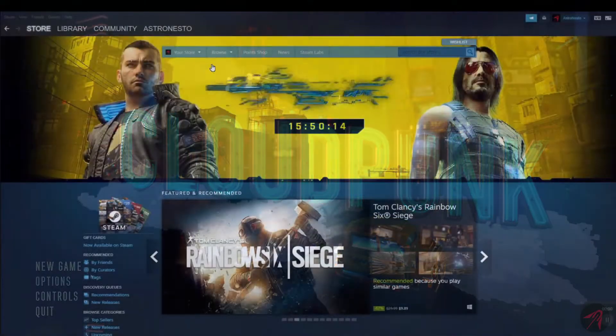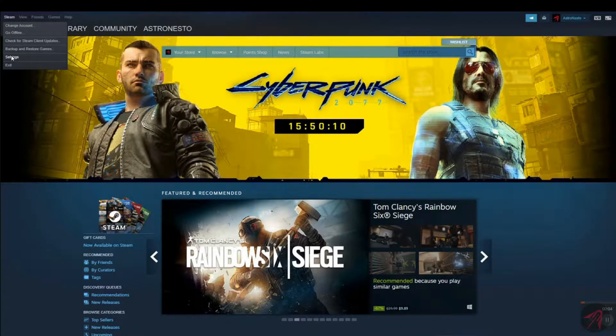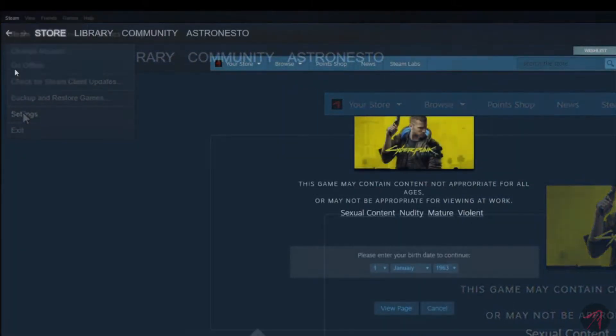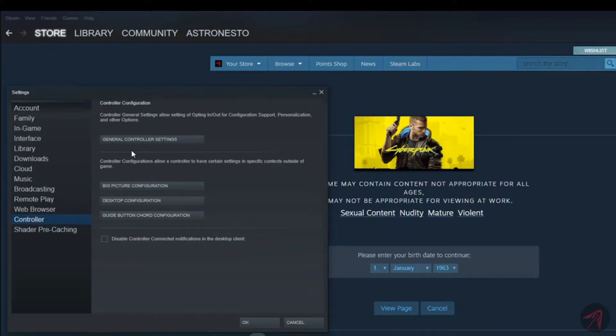So go to your Steam window, and then go to Steam in the menu bar. Then select Settings. Now you're looking for the Controller section. Once there, click on the General Controller Settings button.